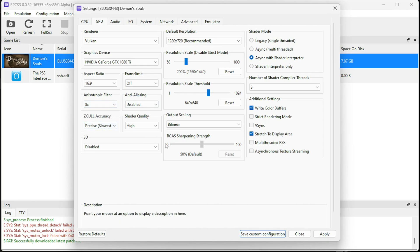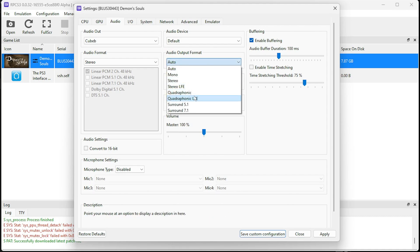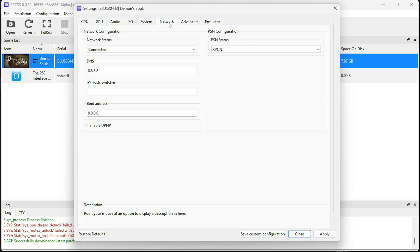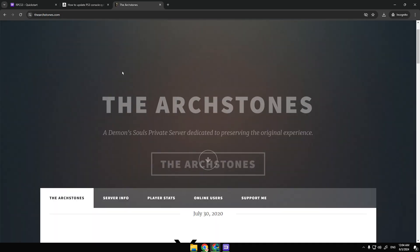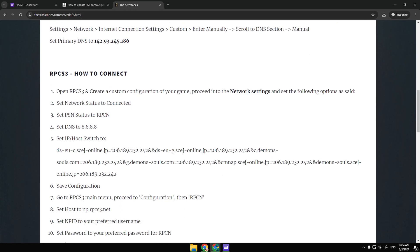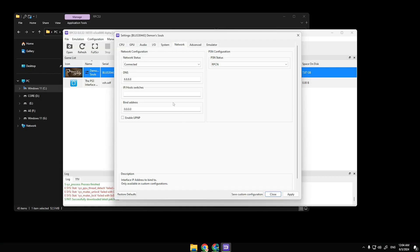Please check that you have followed my settings exactly and then click Apply. Now let's move on to the Audio section — choose what I choose. To avoid a grunting sound, please turn the volume up to around 70%. Now let's go to the Network section. Type the Archstone Demon's Souls Server into the Google search bar and click the link. Go to Server Info, find the server address line and copy it exactly as I have done. Now please paste this text into the network field.